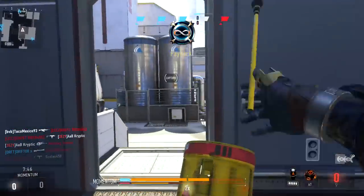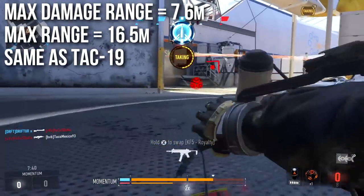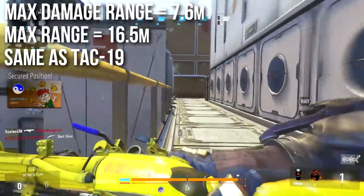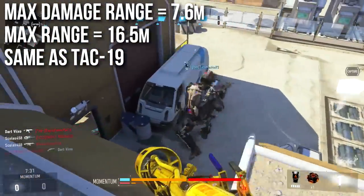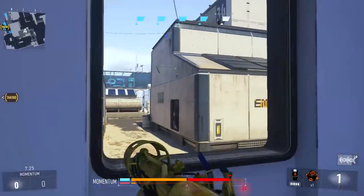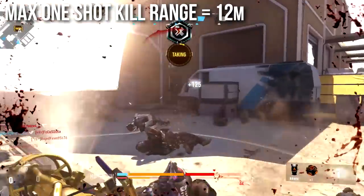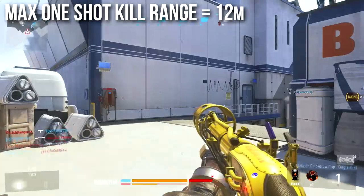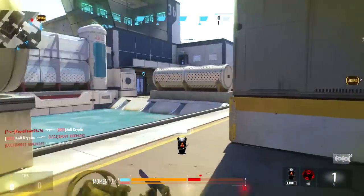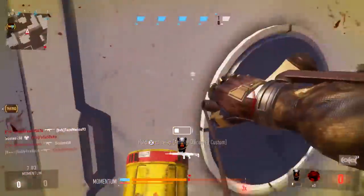The Blunderbuss does have good range. The maximum damage range is 7.6 meters, dealing 50 damage per pellet all the way out there, and the maximum range is 16.5 meters — statistically identical to the TAC-19. The maximum one-shot kill range is approximately 12 meters, based on damage dropoff, hip spread, and pellet count. You should be able to get one-shot kills up to 12 meters, though your ideal one-shot kill range is a bit closer.